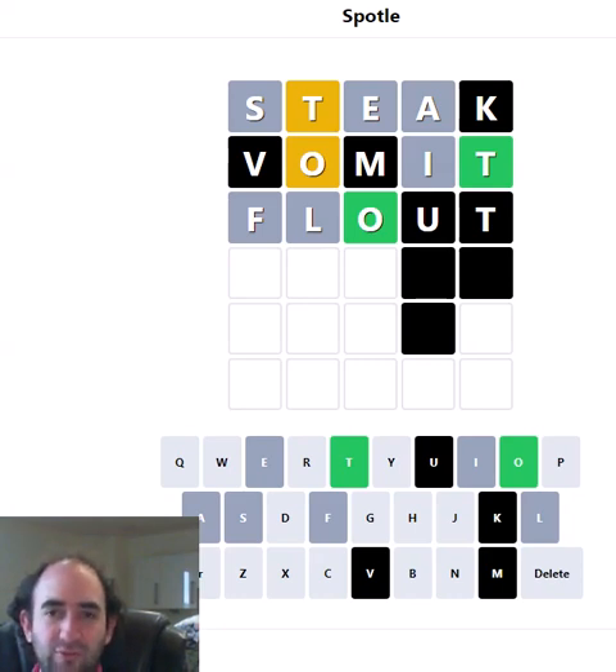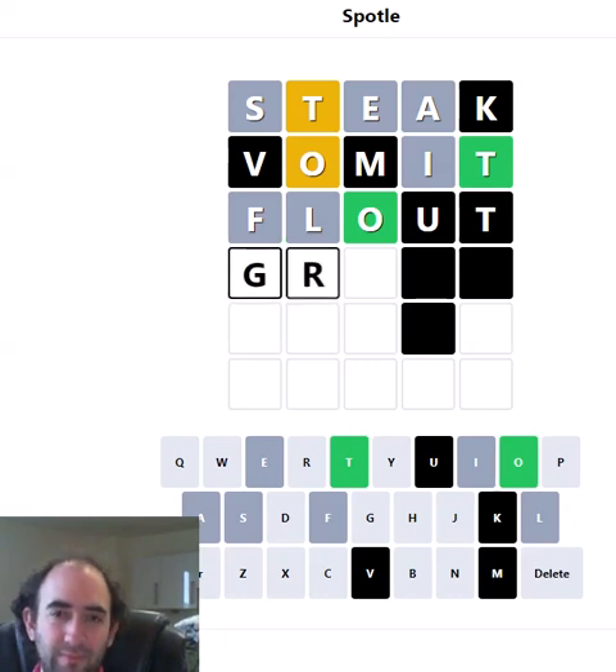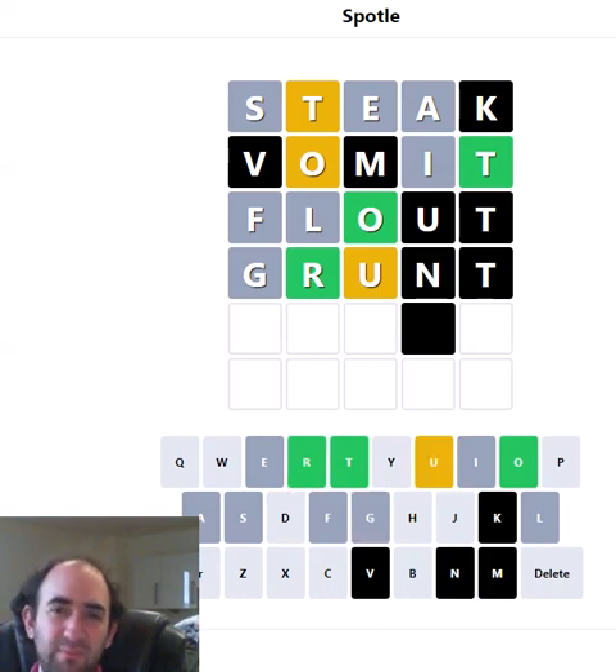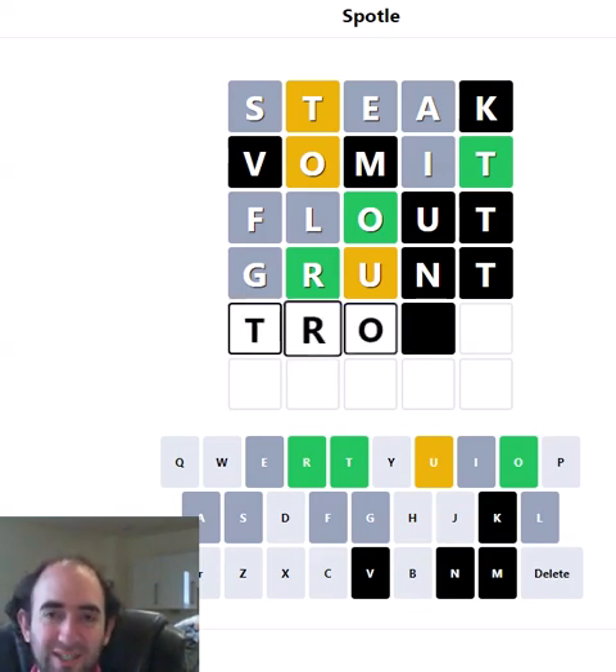Let's try 'grunt'. I think G, R, and U are good letters to try. Okay, so it is — it's going to be 'trout'. Is it going to be a duplicated T? Surely the U isn't first, so it's blank-R-O-U-T, which surely means it has to be the duplicated T.